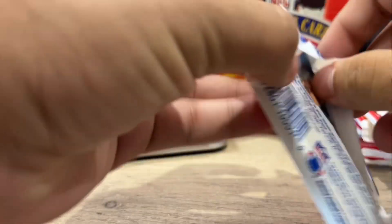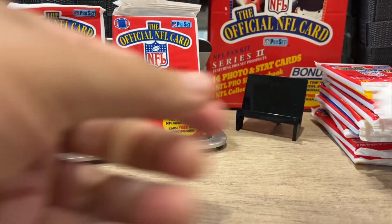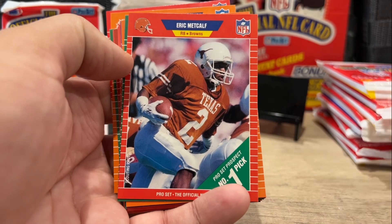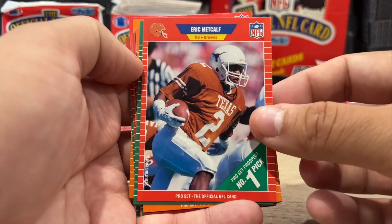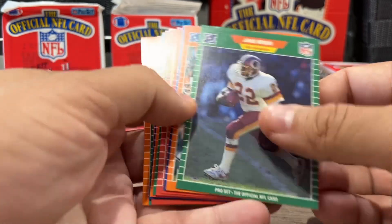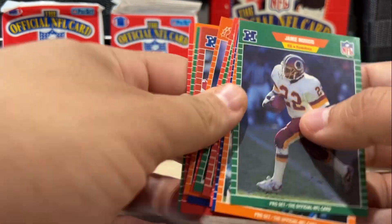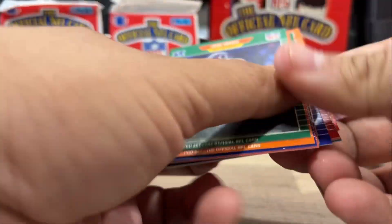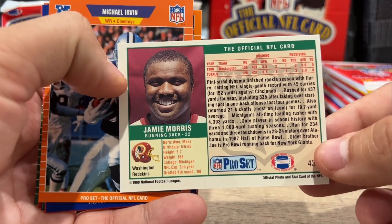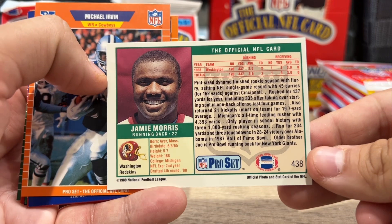I'm going to get into it — taken long enough. We'll see as we get into this, a lot of duplication. Get the win with the NFL. Eric Metcalf rookie card right there. Jamie Morris. And you'll see the colors don't really mean anything — they just mix them up a little bit. Actually, I'll show you the back of the player card. Color photo on the back.